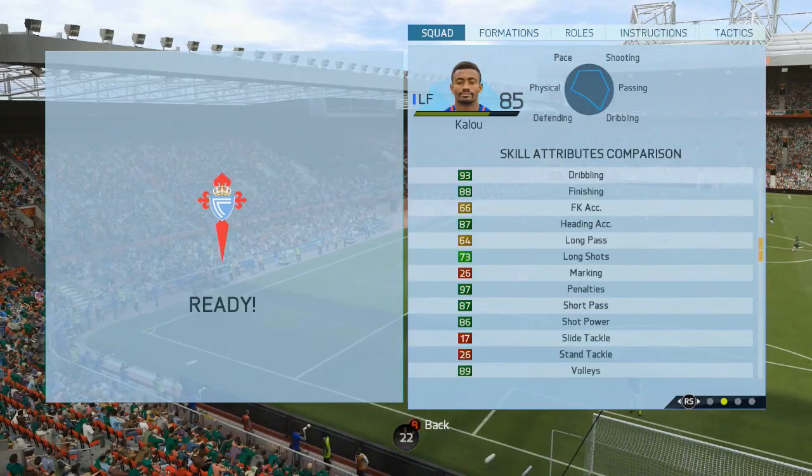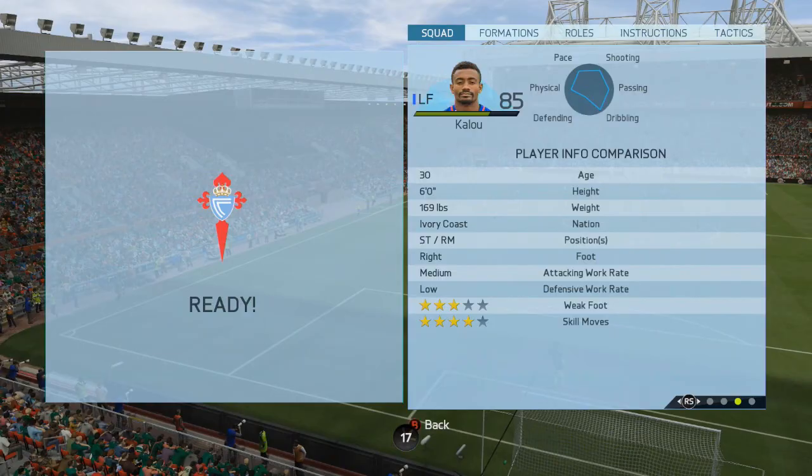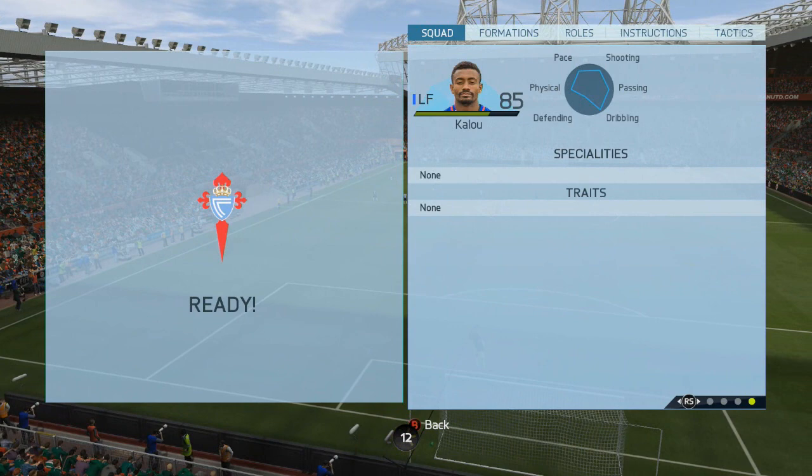Shot power is 87. This guy is a very well-rounded individual — 3-star weak foot, 4-star skill moves, and he is 6 foot tall.